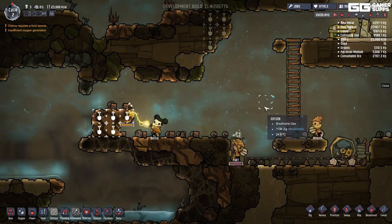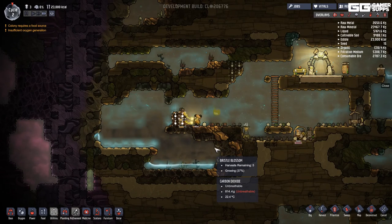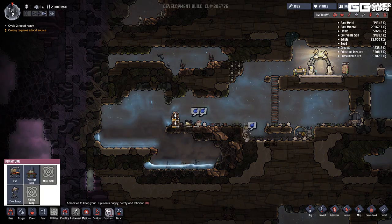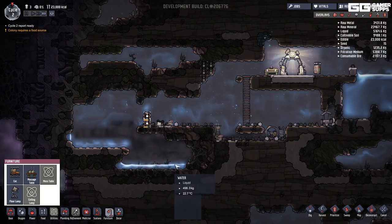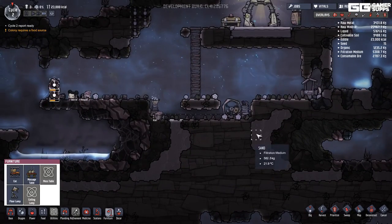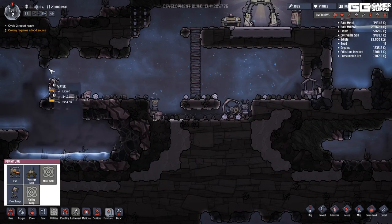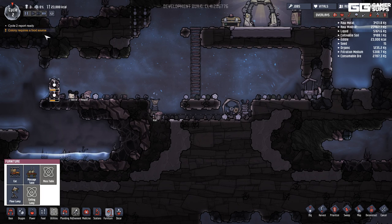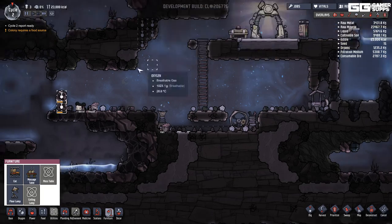Having oxygen access seems fairly useful right now. They're all asleep again — that's interesting. Cycle 2 report is ready. Stress change: removed a lot of stress. I still need a food source — this colony is going to run out of food eventually.